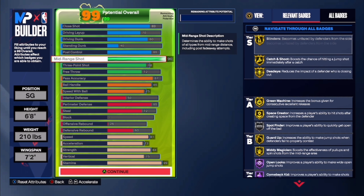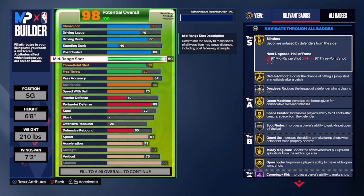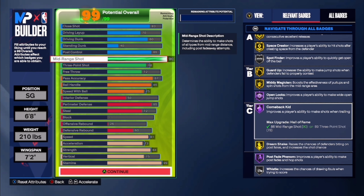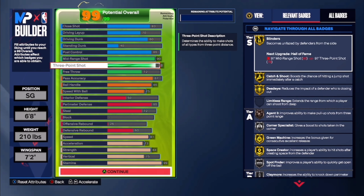90 mid-range — reason being, it was 89 at first, but 90 gives you Hall of Fame open looks, gold dead eye. So now you have blinders, catch and shoot, dead eye, green machine, space creator, guard up, mini magician gold, Hall of Fame comeback kid, Hall of Fame post fade fadeaway, gold dream shake, and Hall of Fame open looks. 78 three — that's all you really need to hit. The only downfall is probably the bronze age of three, but I don't really mind that.